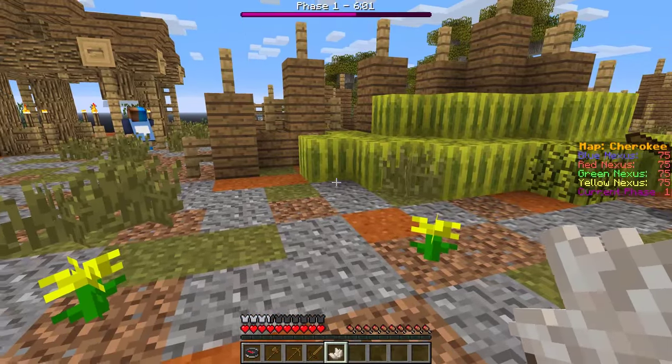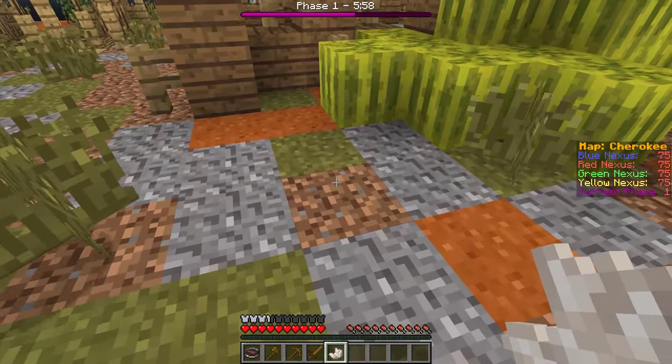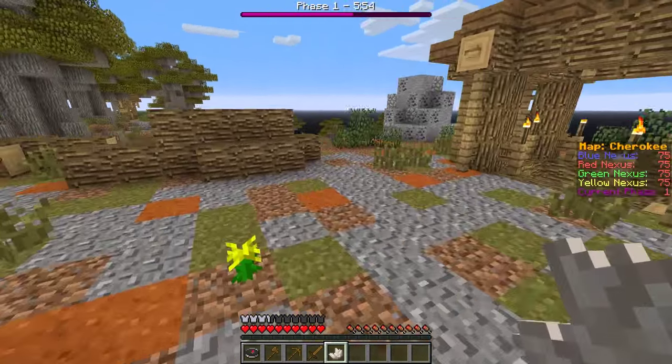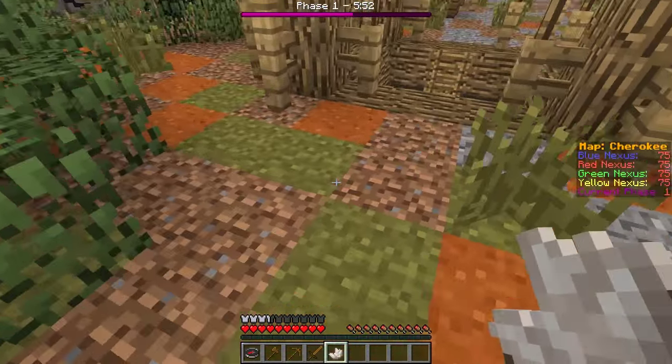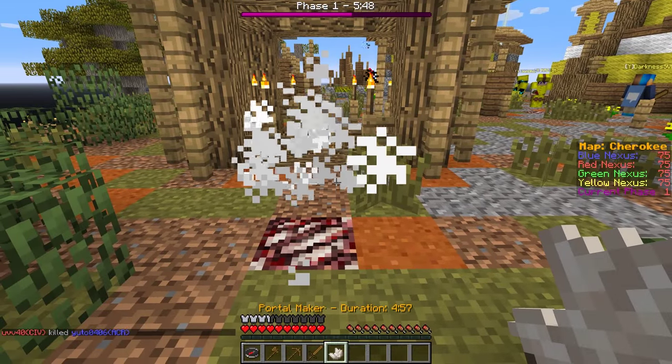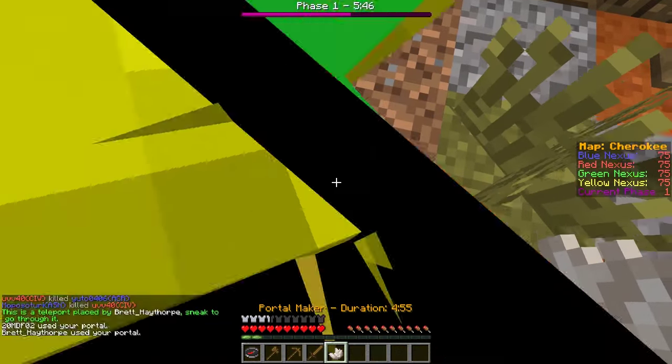The Portal Maker item is what the Transporter uses to move players around the map. Setting it up is really simple — all you've got to do is right click it on the ground. This will make the first portal block. Then right click it down somewhere else and this will make the connector. The black particles will turn to smoke, which identifies that it is open and ready to use.